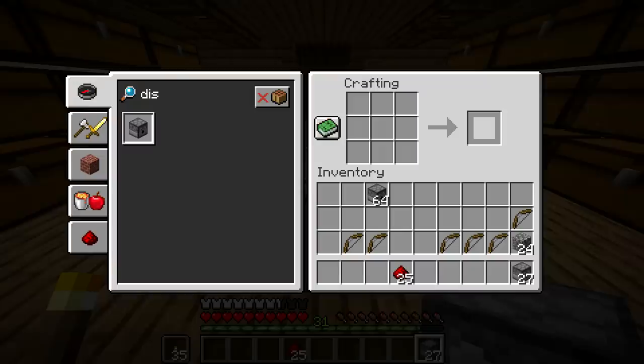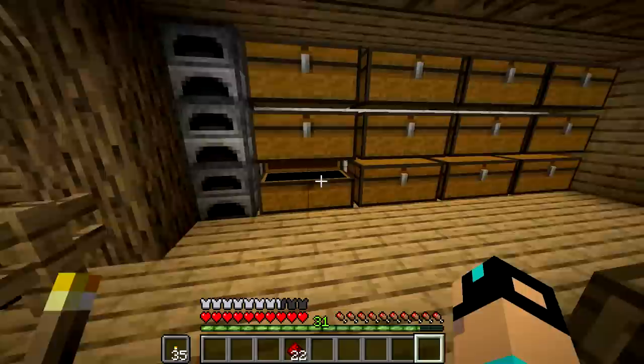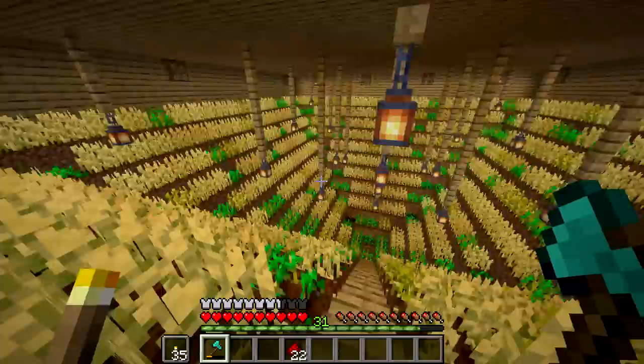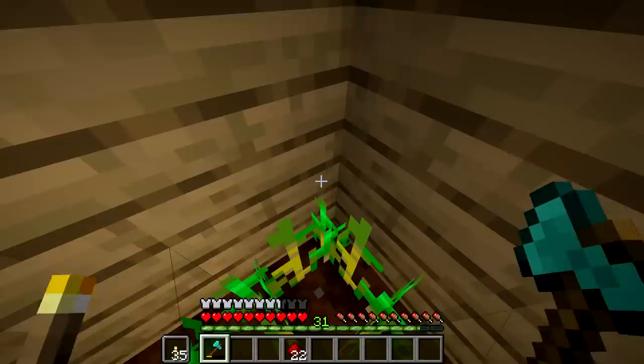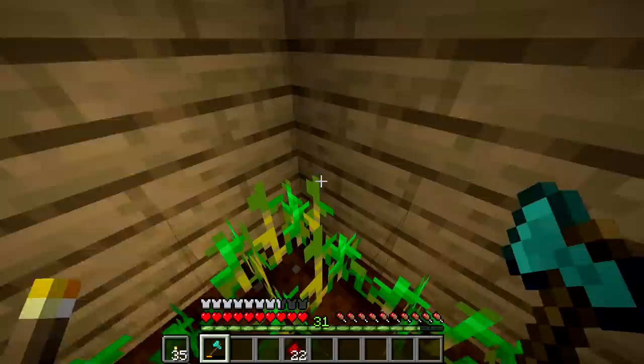One way to test how many dispensers we need, without actually going in there, is breaking out all the spots that need dispensers. I'm going to count with wooden planks — use two planks to symbolize the two pieces I broke. So we'll go along here and break the spots, including the first row of wheat which I realize we'll have to break to make this work. We'll leave certain corner ones blank — the total plank count at the end will tell us exactly how many dispensers we actually need.